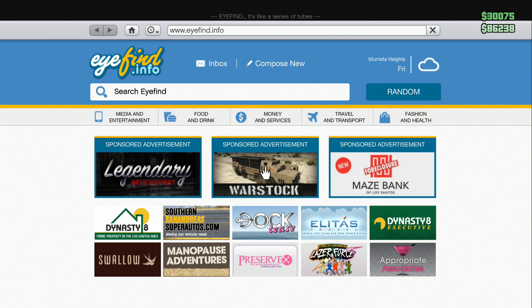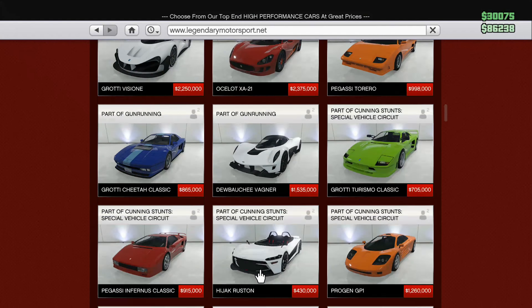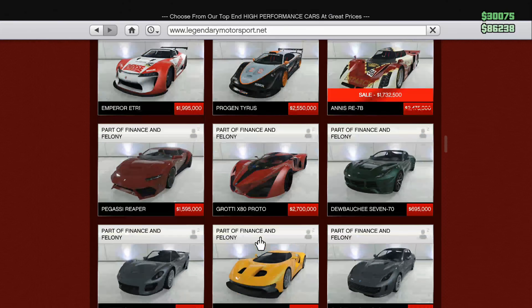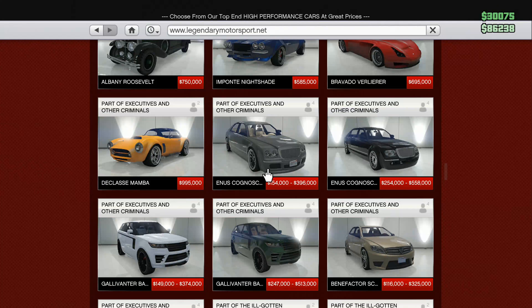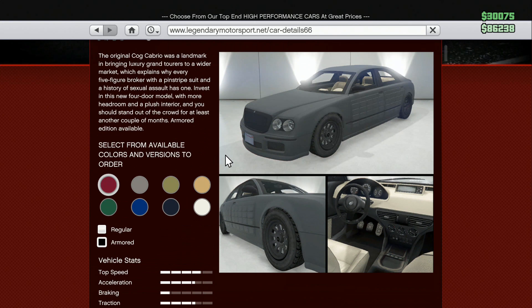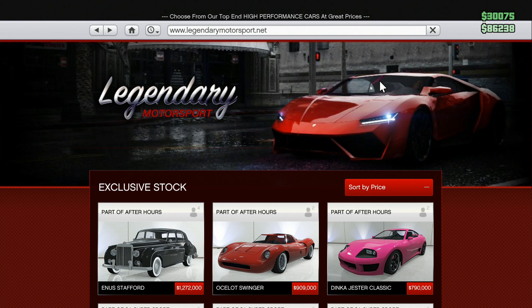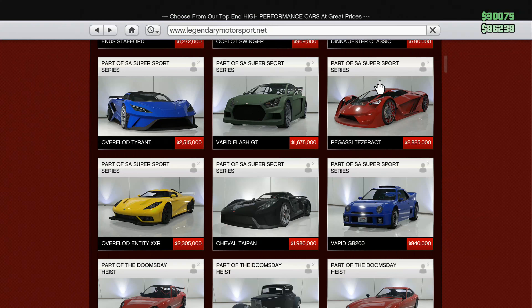There are a couple other armored vehicles for sale that just don't work. I bought one of them — it was one of these two — you could get an armored version of it, and when you get it armored, it just adds a little border around the windows, but you can do probably something like 10 shots to the glass until it actually broke, so it was like weakened bulletproof glass.